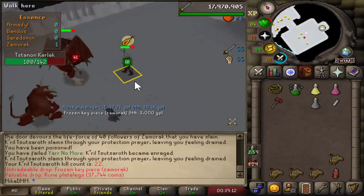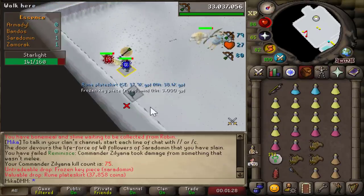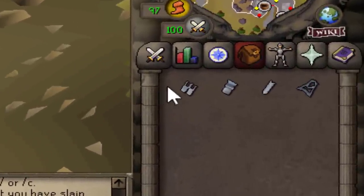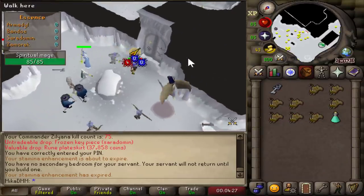Now, first of all, if you want to access the Nex, you have to do a very simple mini-quest, and that consists of you killing every single general in God Wars and obtaining a small key piece. You then assemble those keys together, and you can enter the room that is just south of the entrance to the God Wars, and you'll be right in front of Nex.